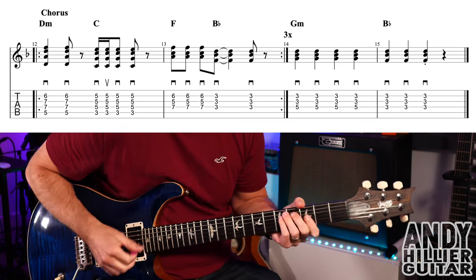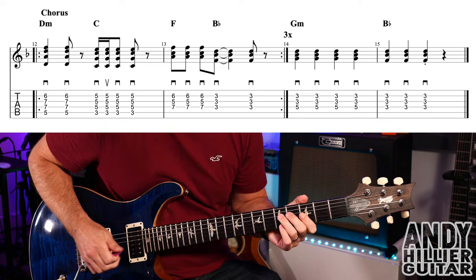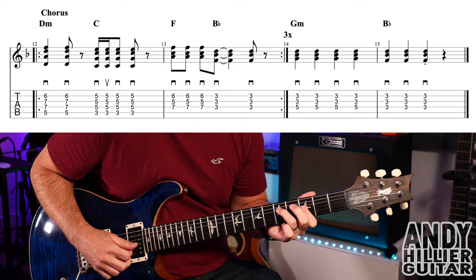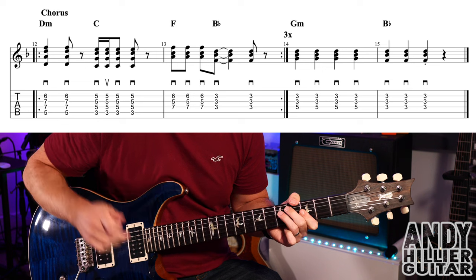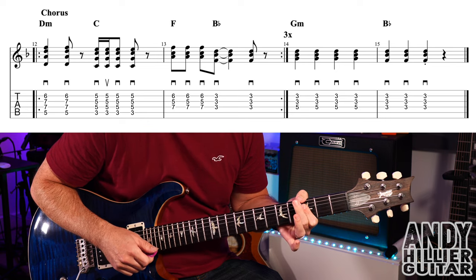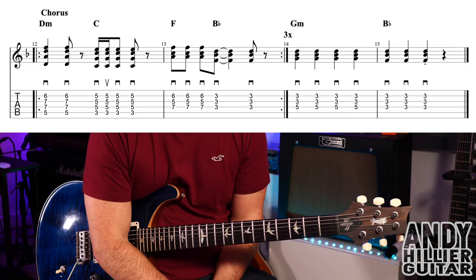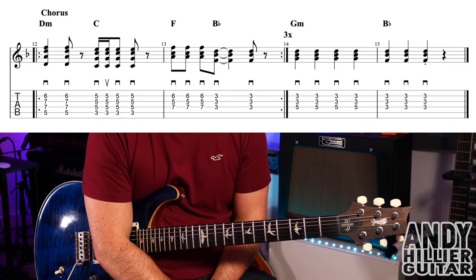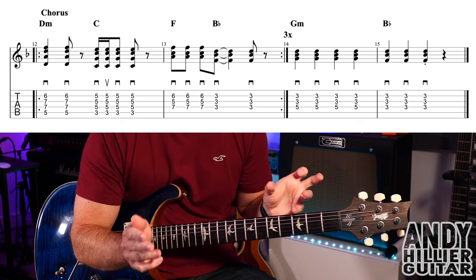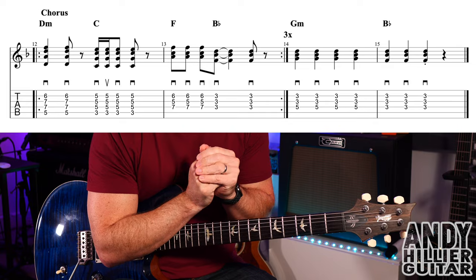Then at the end of the chorus we've got bar 14: a G minor chord — third finger on D5, first finger across the G and B strings at the third fret. Four hits. Then three hits on the Bb — make the last one short. And then it just jumps back to the intro, then the verse. It only does the verse like the first two bars repeated three times, then D minor, C, Bb — so you don't do that extra bit on the end. And then it's just a chorus till the end of the song.